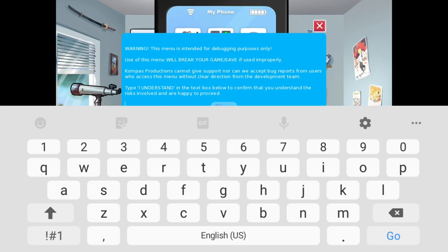It is written: 'Warning — this menu is intended for debugging purposes only.' It will break the game, meaning you can unlock anything in the game, which makes the storyline different. Things which shouldn't be unlocked now will be unlocked. If you want to know the story, uninstall and reinstall the game — don't play with this because it will have bugs.